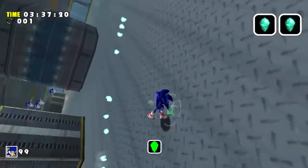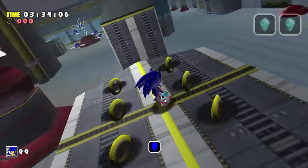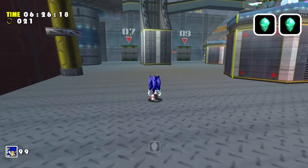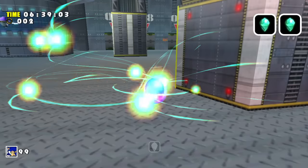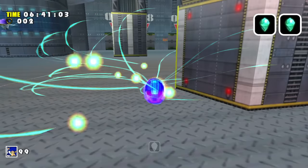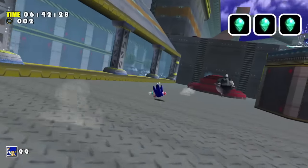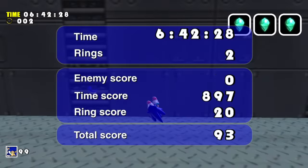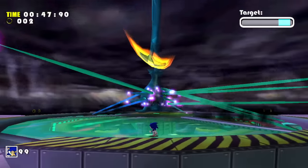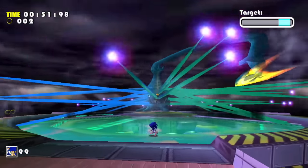To get the final emerald, I had to use a technique that a lot of people probably don't even know is possible. First, I had to find the closest spot I can stand that doesn't trigger the level to tilt. Then I charge up a light speed attack, and while still holding that charge, I do another spin dash forward — timing it so I make it inside the garbage shoot before the door closes. Once inside, I release the light speed attack to kill the enemy and get the last emerald. That wraps up Knuckles' story since his final boss is Chaos 6, who we already fought with Sonic.